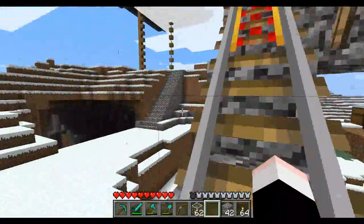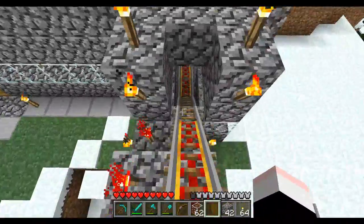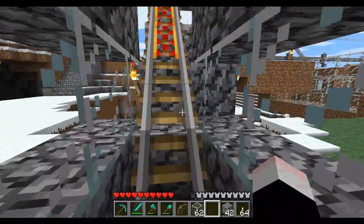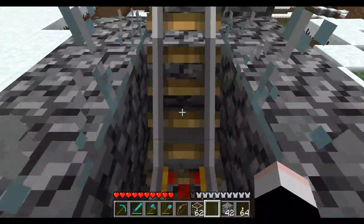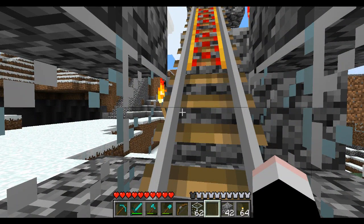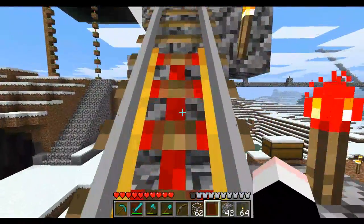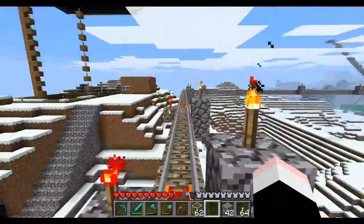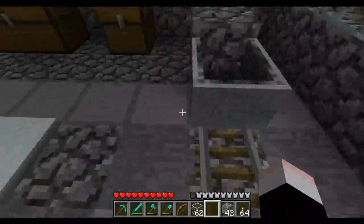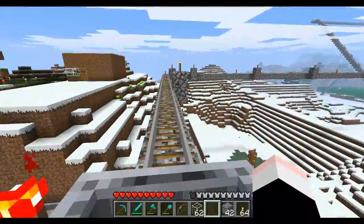That spacing is for flat ground. When you're going uphill you have to put powered rails much closer together. I usually put two powered rails and then only a couple of normal rails — you can only do two or three normal rails then you need another powered rail, otherwise it will not get up the hill. Then a couple more, then one, a couple, then one, until you enter flat ground again.